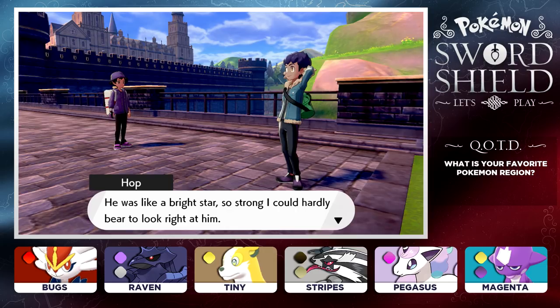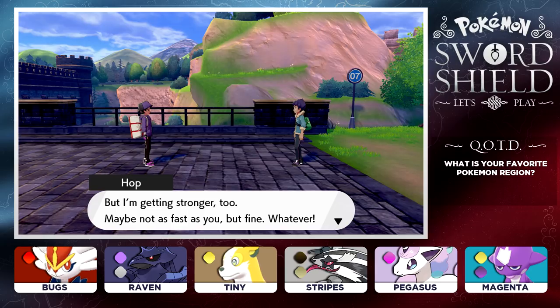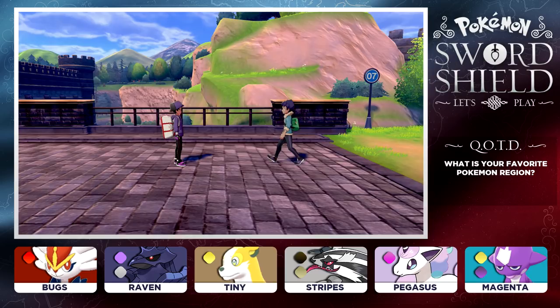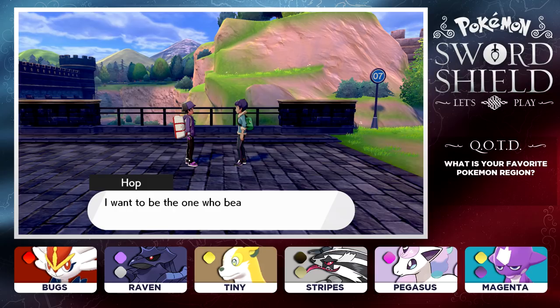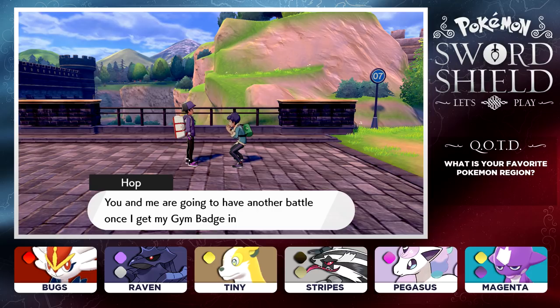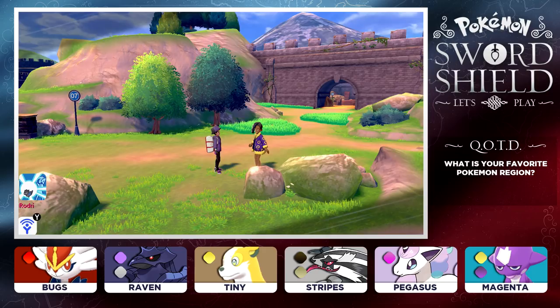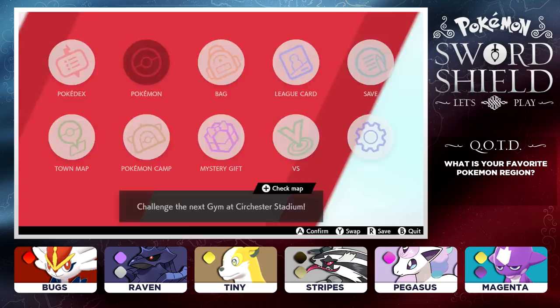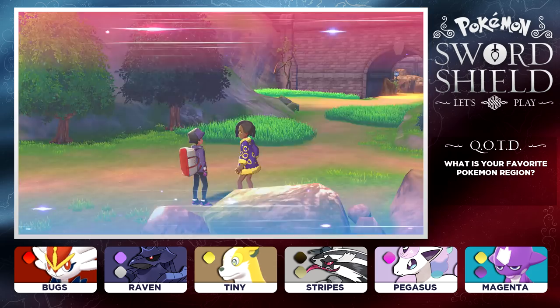Hop reflects on Leon - he remembers watching Lee on the telly like a bright star, so strong he could hardly look right at him. But now he knows what Lee has that he doesn't. Hop says he wants to battle Lee and beat him - he wants to be the one to beat the unbeatable champion. Hop heals up our team. We agree to battle again once he gets his gym badge in Circhester. Onwards to Route 7 - let's get prepared with Stripes up front!